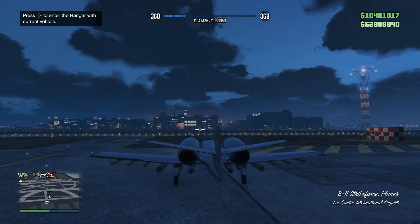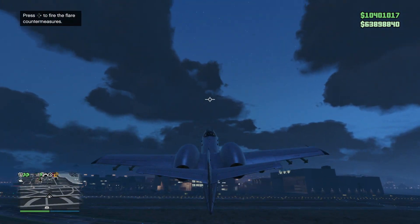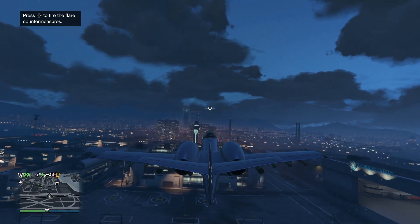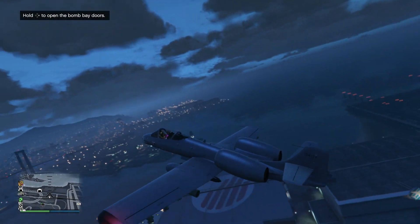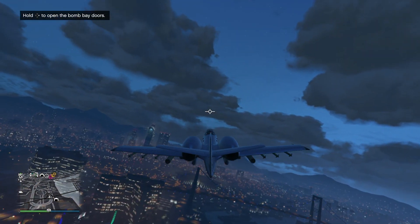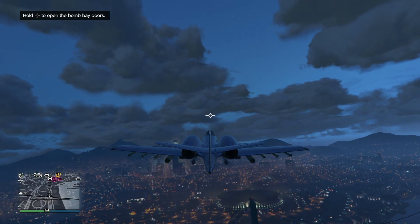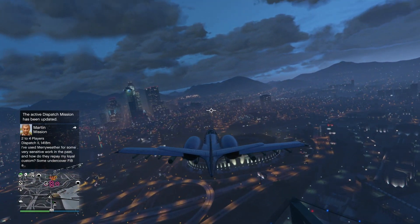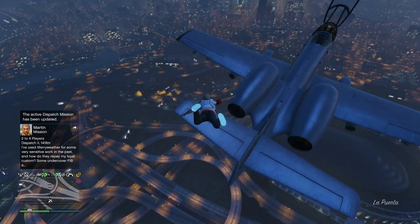Another cool change Rockstar made to enemy vehicles in Grand Theft Auto Online is you'll now see the health bar over enemy vehicles that you're looking at. It's the same way it works in the Arena War game modes where you can see the health above or below their name. That feature has now carried over to free roam. So you'll be able to more easily know when someone you're fighting is close to death, and compare it to how many more shots, bullets, or missiles it will take to take them out.